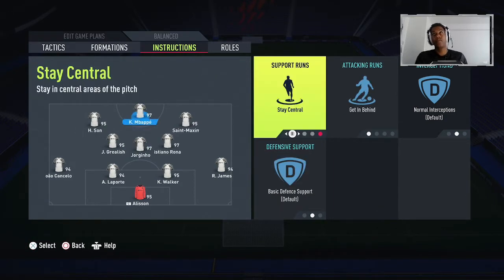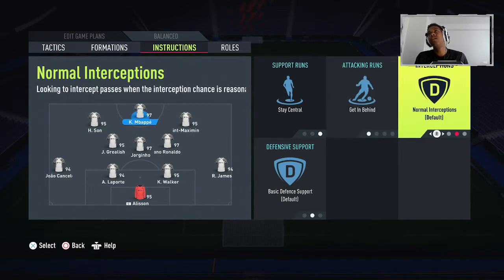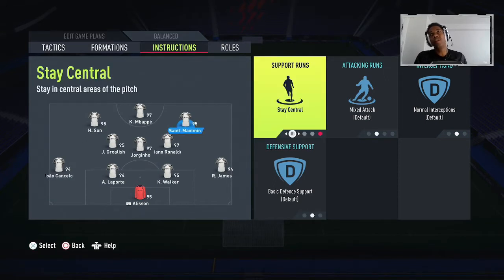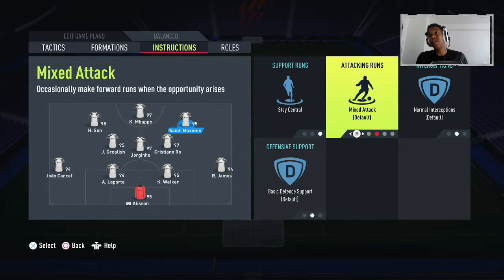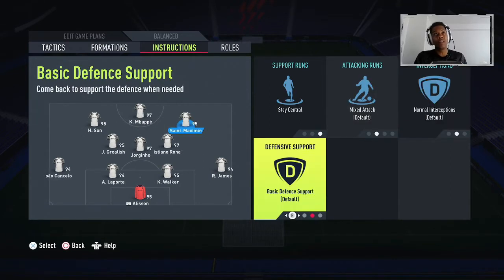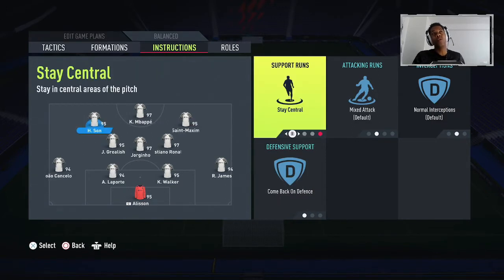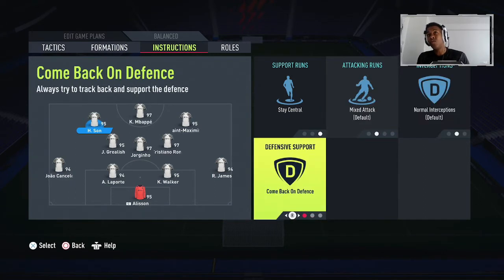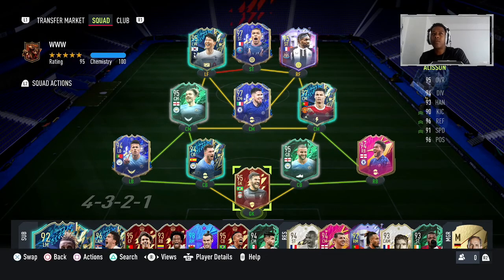For the striker, support runs are set to stay central, attacker runs are get in behind, and the rest is left as is. For the right forward, support runs are stay central, attacking runs are mixed attack, and everything else is left as is. For the left sided forward, support runs stay central, attacker runs mixed attack, interceptions left as normal, and defensive support is set to come back on defense — so the left sided forward will help back in defending.